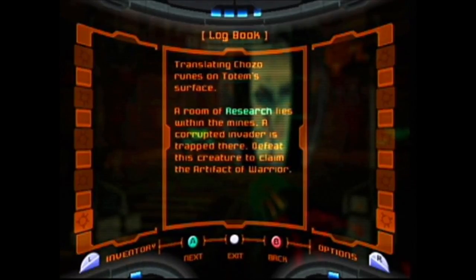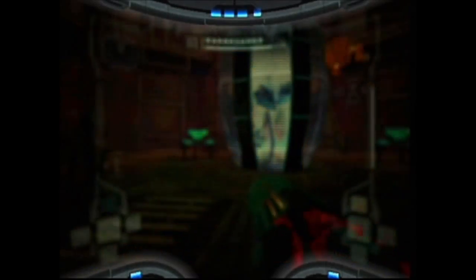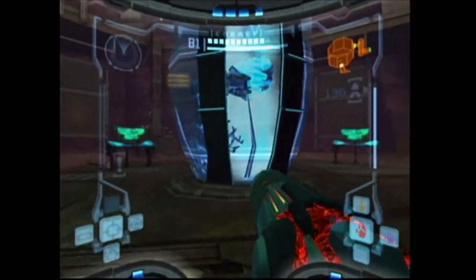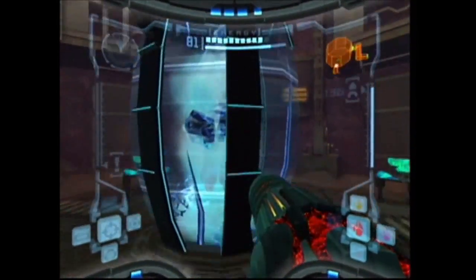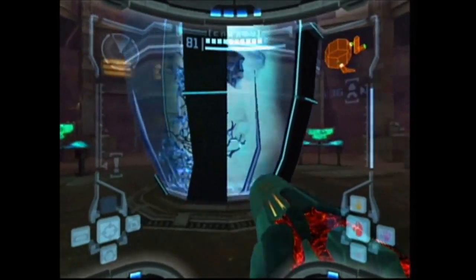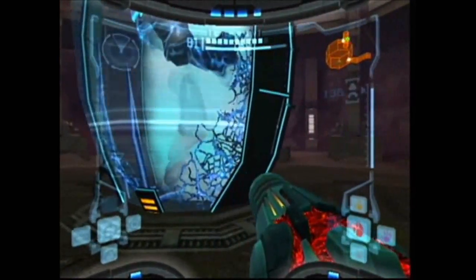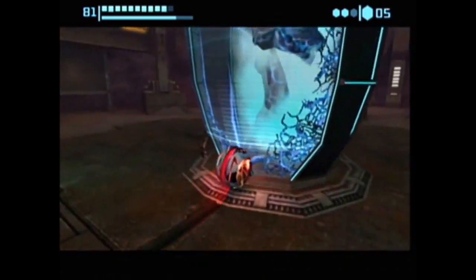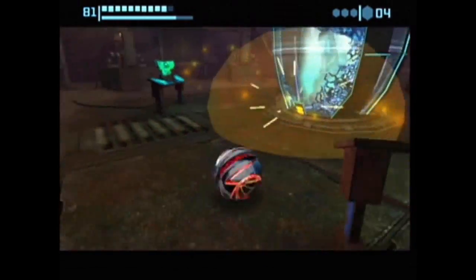In our logbook under the Artifact of Warrior it says research lies within the mines — a corrupted invader is trapped there; defeat this creature to claim the Artifact of Warrior. We're here in Elite Research where there's something similar to the elite pirates but looking a little different, with some cracks on his case. Maybe a power bomb can break him out — that did it.